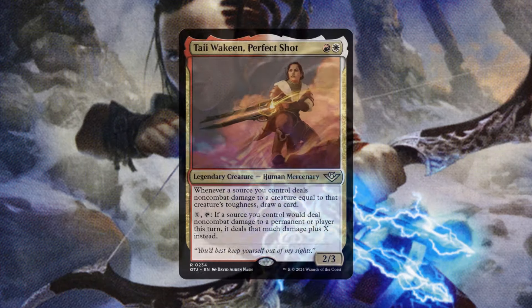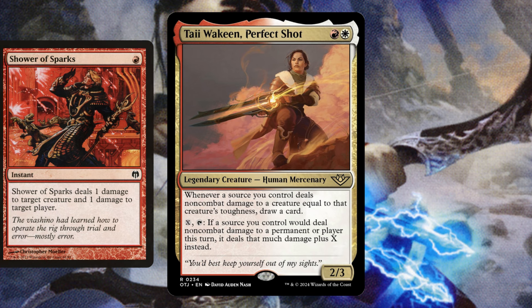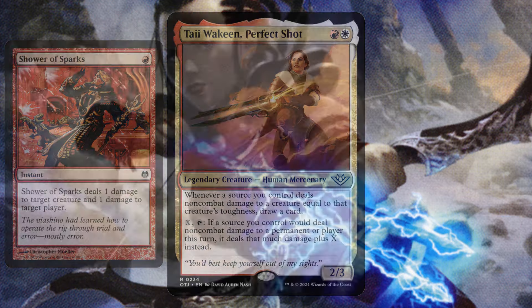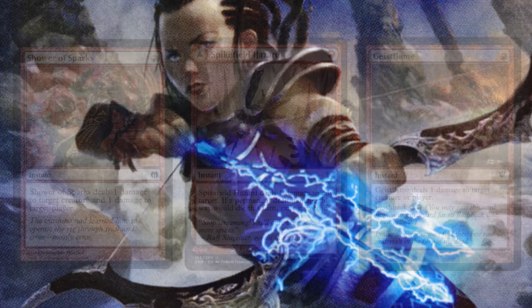Let's kick it off by talking about the bread and butter of this deck: the one-mana ping spells. Remember, this is a Boros control list, so the goal is to play your commander ASAP and literally just ping off all of your opponent's threats. This is going to be pretty oppressive to play against if you're in a creature meta. Shower of Sparks, Spikeful Hazard, Geist Flame — all very good early game cards. One drops are just going to get hated off the board immediately, and we're going to get card advantage off of it.